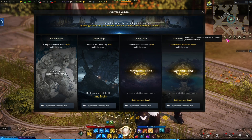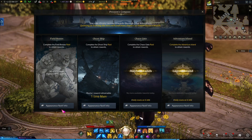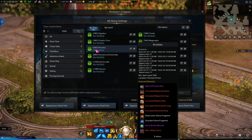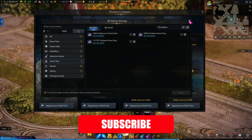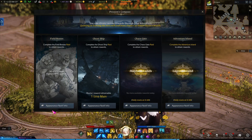While Adventure Islands have a pretty low bar of entry, Chaos Gates, Field Bosses and Ghost Ships all have a different item level associated with them. You should always aim to do those that are closest to your item level to help with progression. Take note that Ghost Ship is the only one you can do once a week, and it's the only one that requires a specific item level to actually enter the content.